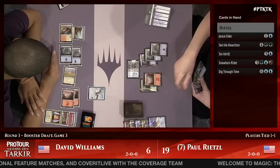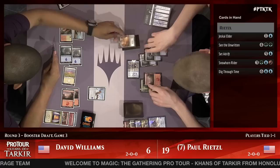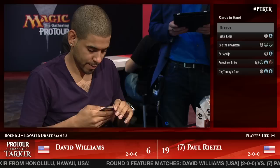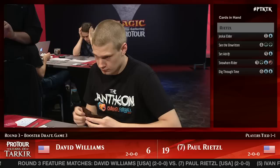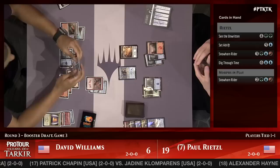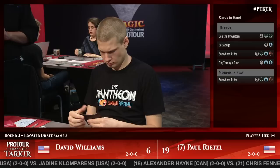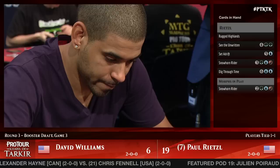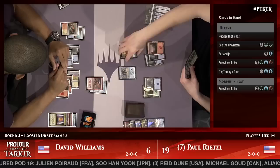With Set Adrift, Dig Through Time, and See the Unwritten, Rietzel has a crazy amount of gasoline in the tank. This is a tough spot for Dave because he's trying to just stay alive. Meanwhile Paul, while he can't quite deploy his threats in the manner he'd prefer, just has five of them in his hand. Williams can cast Feet of Resistance on Set Adrift, which means Rietzel wouldn't have a particularly profitable attack this turn, although he can just un-morph the Snowhorn Rider anyway. War Named Aspirant is a 4-3 right now — not big enough to tussle with the Snowhorn Rider.